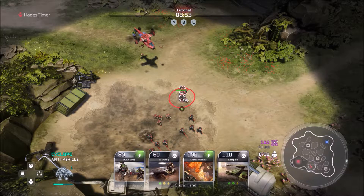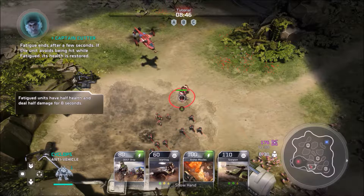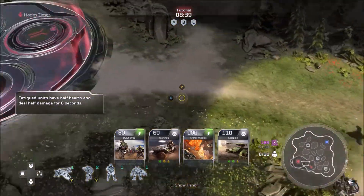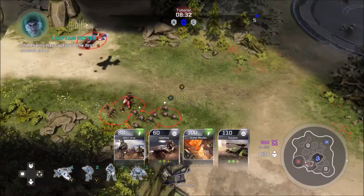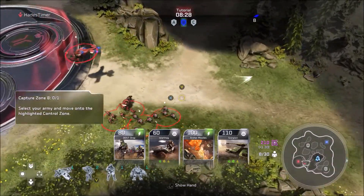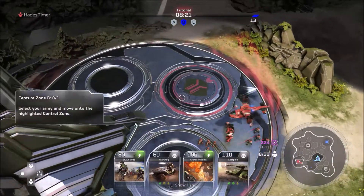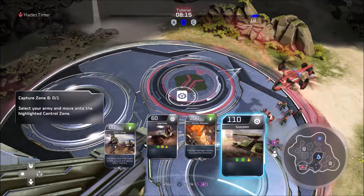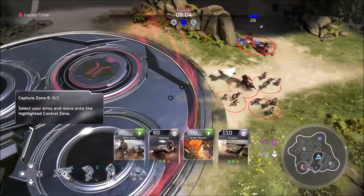The big thing to note is that Blitz mode works like Warzone in Halo 5. In Warzone, the only way to play effectively is to have cards that give you premium drops and things like that. In Halo Wars 2, you need these cards to actually call in units, and the more cards you have of different types, the more some units level up. There's a lot of minutiae associated with how these cards work.